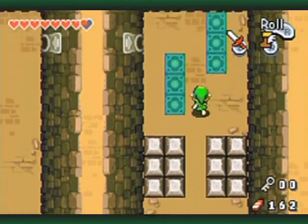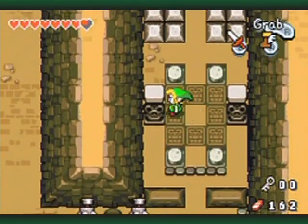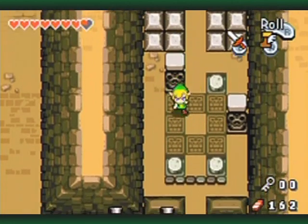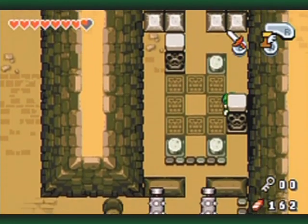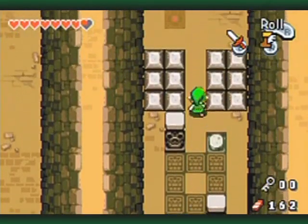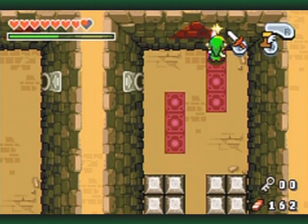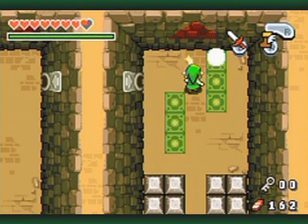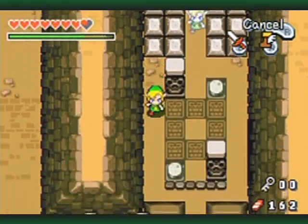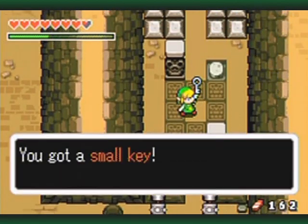For this puzzle, pay attention to the pattern here and match it up to the switches here, because you need to know which corners have which switches so that you can do this — put that there, and put that there. I'll be mindful of where duplicate Link is so he doesn't get all cornered. And grab your key.